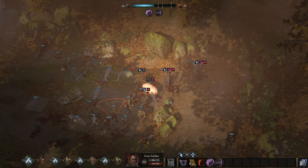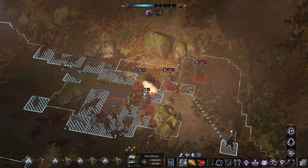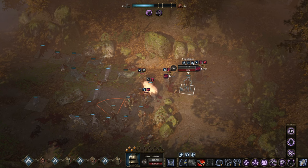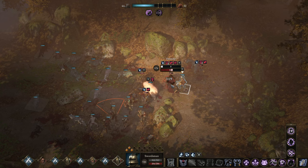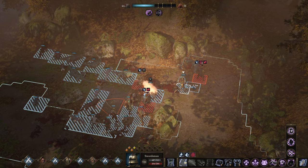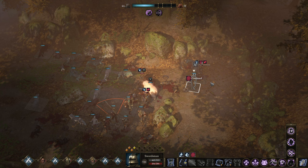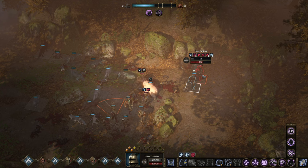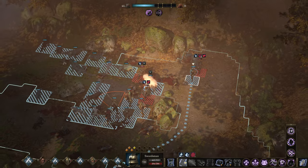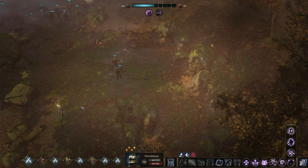Let's begin to get these guys down. Our tank build is a perfect counter for them because we are retaliating as well and we just hit harder. Slowly but surely making our way over there — we definitely need to deal with that lieutenant down here as well.